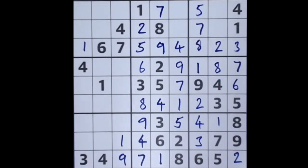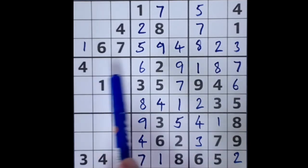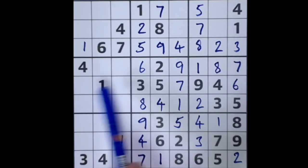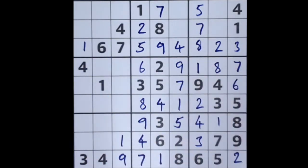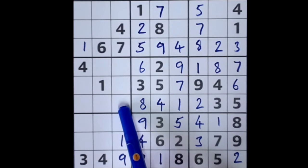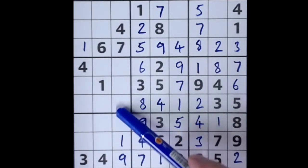We have to leave this part of the grid and come over here — let's see what's possible in this section. We've got the three and the five here; the other missing numbers are two and eight in these two squares, but nothing intersects so we can't tell which is which. Down on this row we still lack six, seven, and nine — we've got one six and one seven. Seven and nine are in the same column, so this square can't be seven, can't be nine — it has to be six.